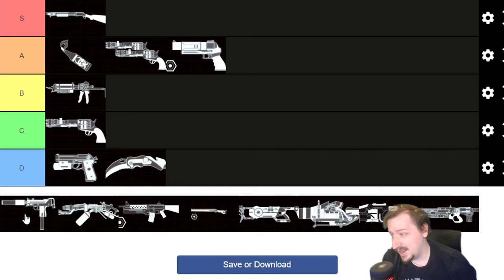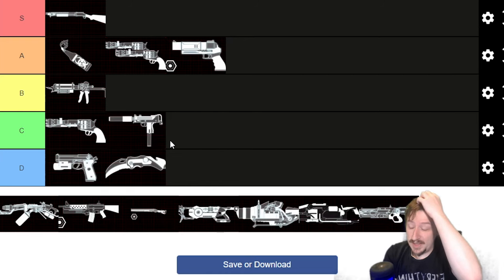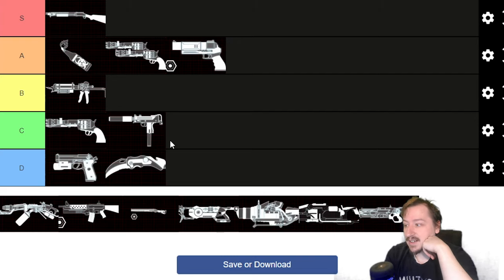The MAC-10 is honestly not super great with Firebug — it's probably like C tier. It's okay because it doesn't weigh that much, its sights are fine, its ammo capacity is fine, everything about it is pretty much fine. It's just that it doesn't start floor fires, which is one of Firebug's strongest things. It's good in Zed time when you have Pyromaniac going, but so is basically everything else that Firebug has.